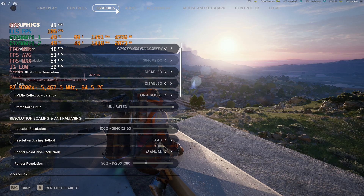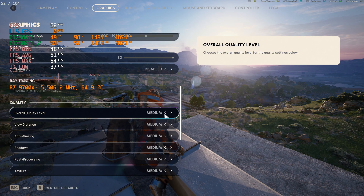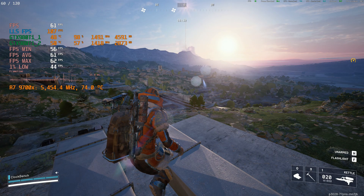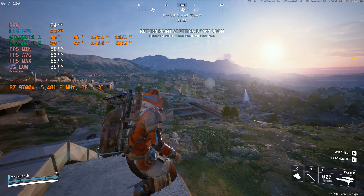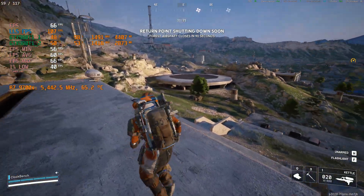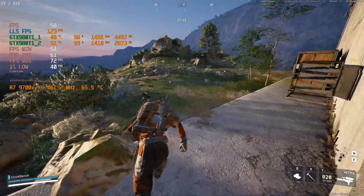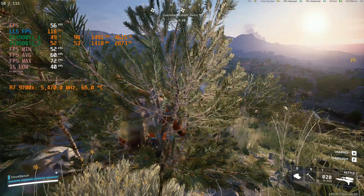We are on medium overall quality setting, so let's go back to low. There we go — this should net us actual 60 FPS. Confirmed: 60 FPS actual and indicated by lossless scaling is 120. That was our little bit of fun today with a pair of GDX 980 Ti's. Hope you enjoyed this video.